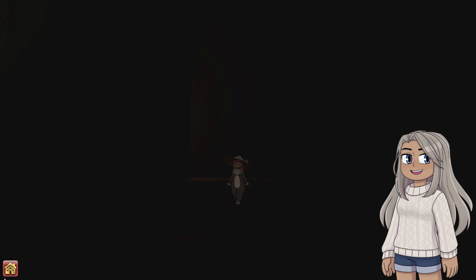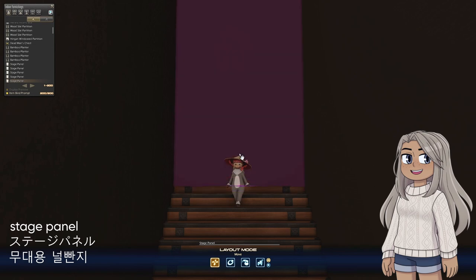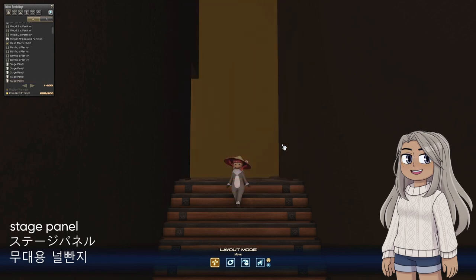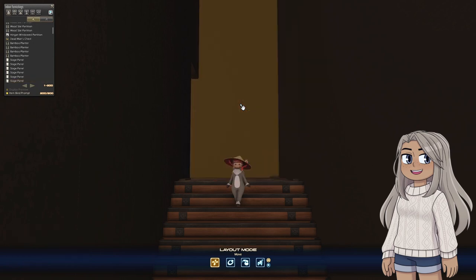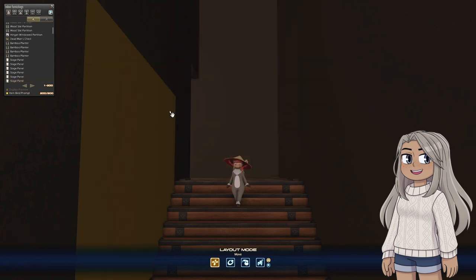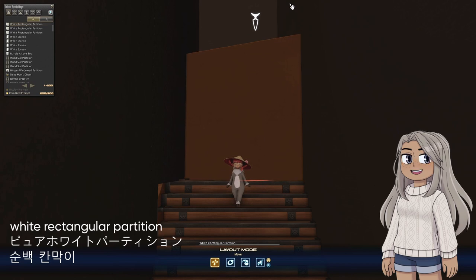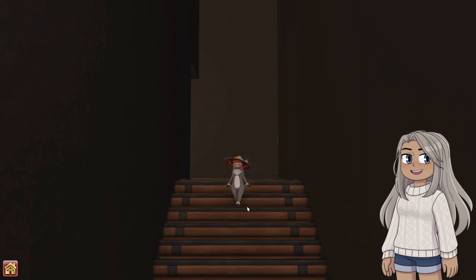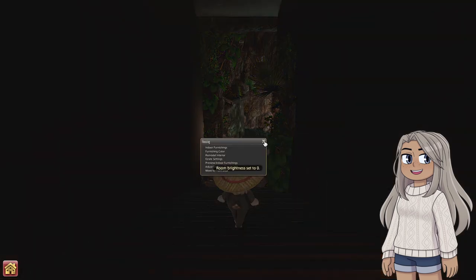This stairwell was absolutely a pain in the arse. I'm going to turn up the lights so you can see it a little bit better. I just wanted this really dark hole that kind of transitioned from the top down to the cave. On the top of the stairs and down the exterior wall of the house are stage panels — the ones up top are placed normally, while the ones going down the stairs are storage placed and staggered to fill any gaps. On the other side of the stairwell, I didn't want the backs of the stage panels poking through, so I used white rectangular partitions, also storage placed and staggered. This takes a lot of patience, and you will sometimes end up with seams — they're not that offensive to me, so I let them go if they're small. Once the lights are down, they're really not that visible.